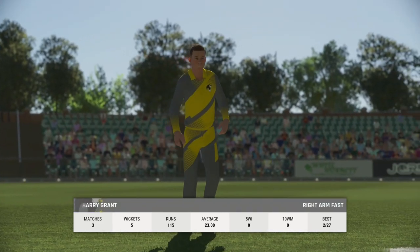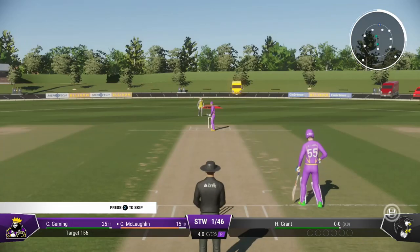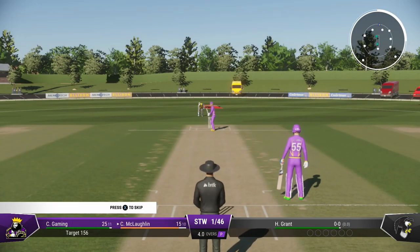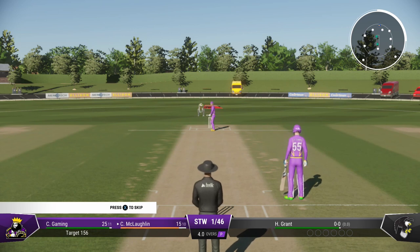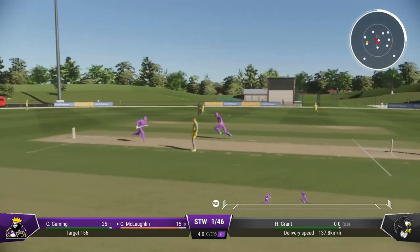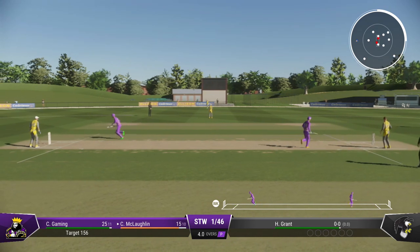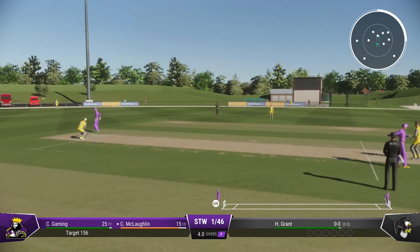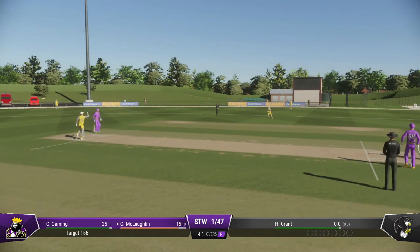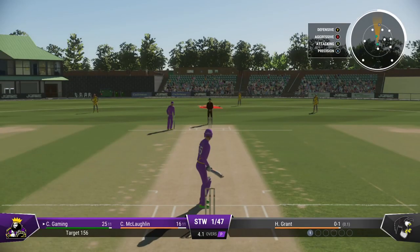The right arm pace bowler is coming into the attack from the press box end. They'll push hard, should get back for two. There'll be one run here for them — decisive running might have got them two. Looking back at it, I'd say they'd have made it easily, so in the end, poor running.